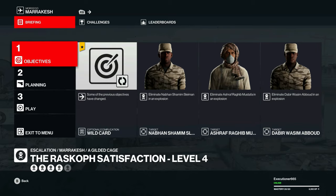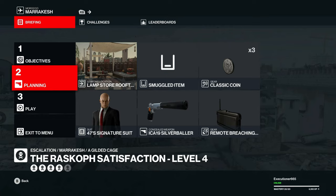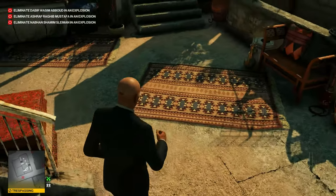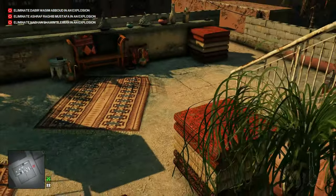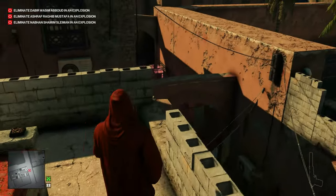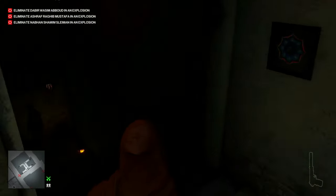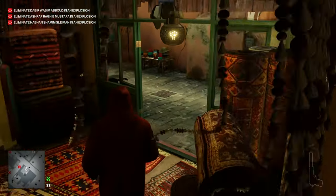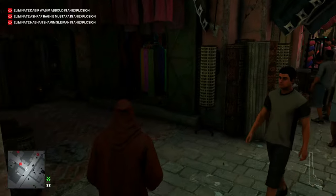For level four, the objectives have changed — we have to kill all three of our targets with an explosion. So this time I'm just going to bring a pistol, remote breaching charge, and some coins. We can skip right out of this cutscene. I'll grab the shopkeeper disguise once again just to get down from here. Seeing as how everybody's pretty much in one central location, I'm just going to pile them all up and blow everybody up at the same time with a single breach charge.